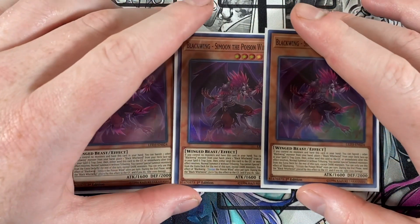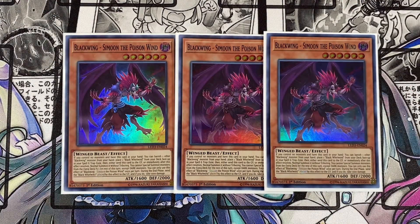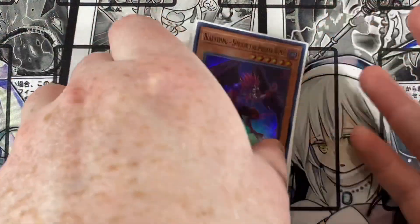To kick off this deck profile, we're playing triple Blackwing Simoon the Poison Wind. This card is really vital for the success of this deck. If you control no monsters and have this card in hand, you can banish one other Blackwing monster from your hand and place a Black Whirlwind from your deck face-up to your spell/trap zone, then either send this card to the graveyard or immediately after the effect resolves, normal summon it without tributing. You cannot special summon monsters from the extra deck that turn except dark monsters. During the end phase, send the Black Whirlwind placed by this card's effect to the graveyard and you take 1,000 damage — but who cares, you got out Black Whirlwind and Simoon, which is really awesome.